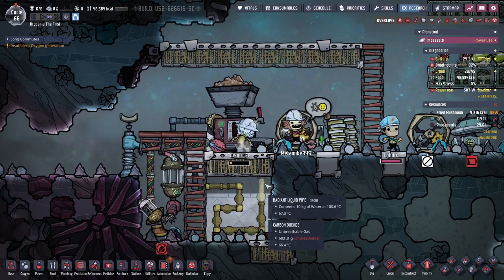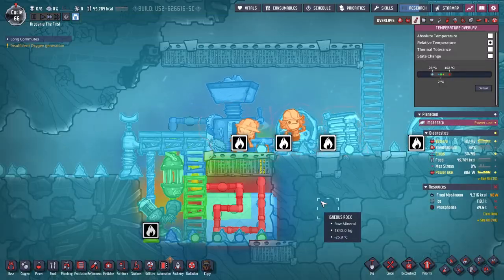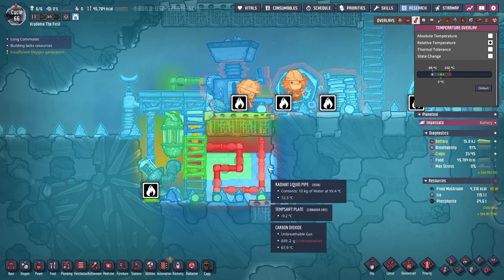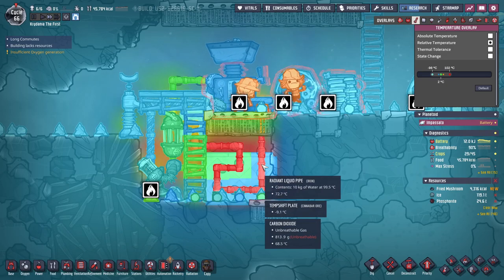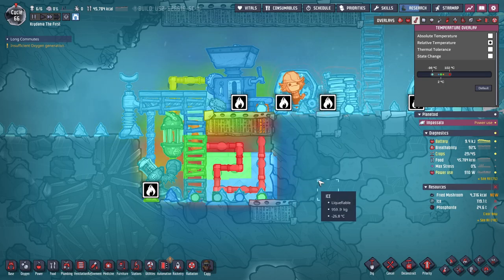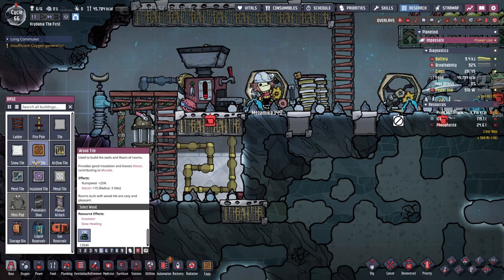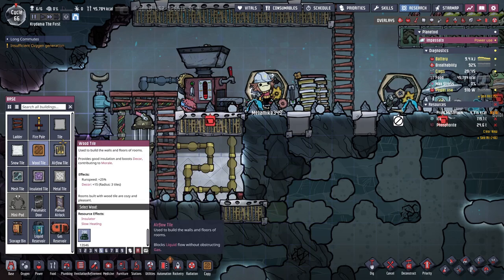This water is 100 degrees. Why is that temp shift plate not warming up? Is it because of the granite? Probably because of the granite. I didn't think about that. I want something with a low thermal mass.